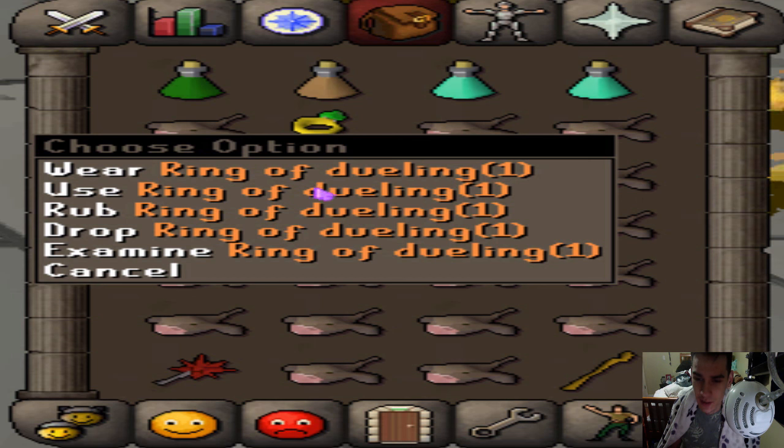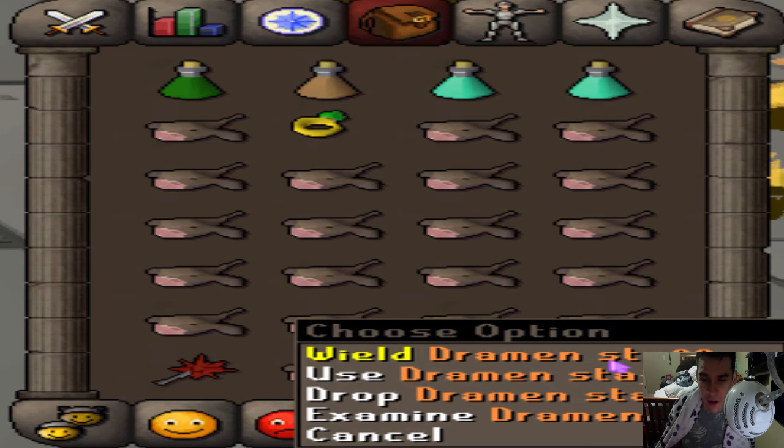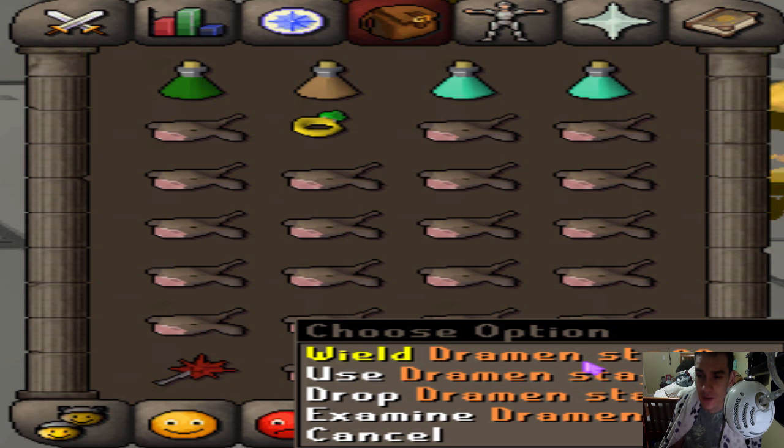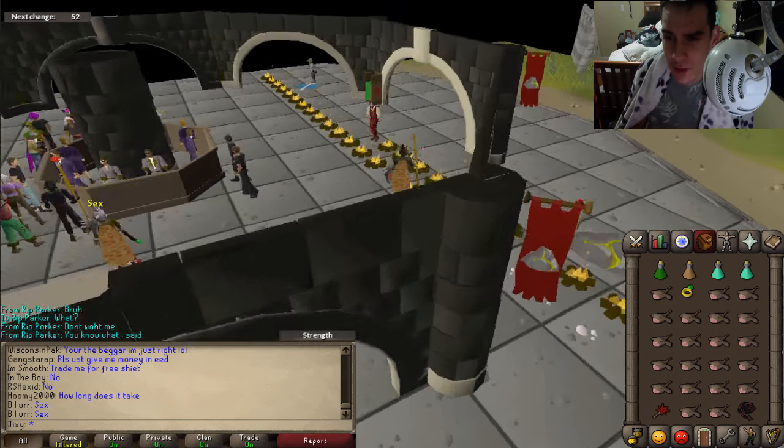When your inventory is full and your stats have degraded, teleport with the ring of dueling to Clan Wars, jump into the white portal free-for-all, then jump back out and you'll be fully recharged and ready to go again. If you've started or completed Fairy Tales Part 2, you can use the Dramen staff and access fairy rings across Runescape.